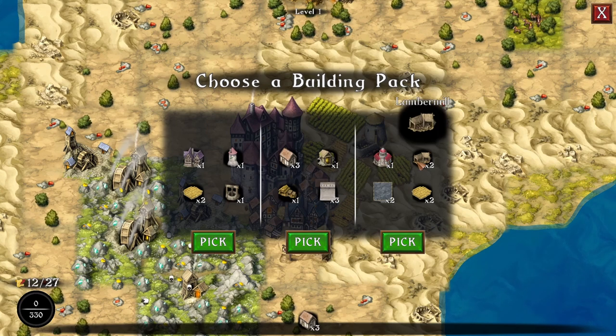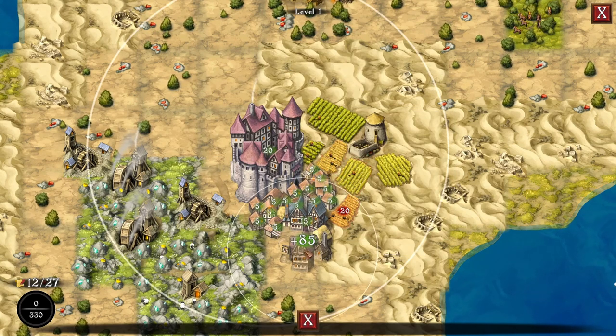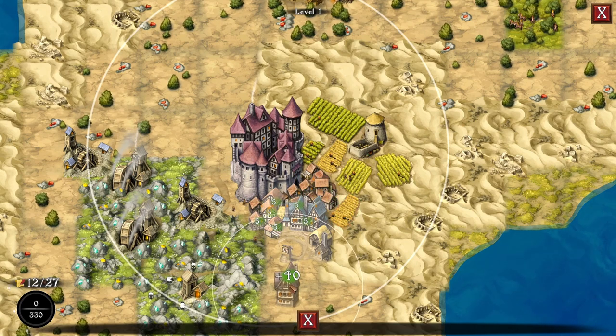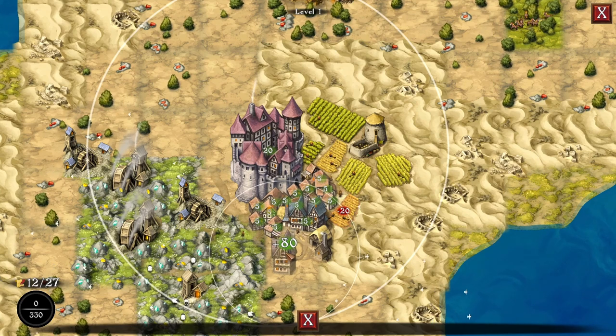Lumber mill — I want to do that one. If we didn't have that stupid farm right there it would be a lot of points. But it looks like 85 is gonna be the best we can do.